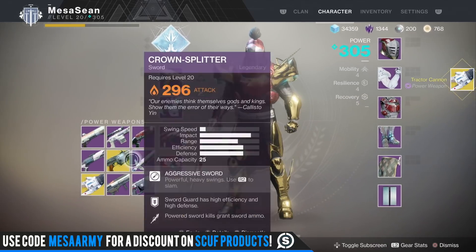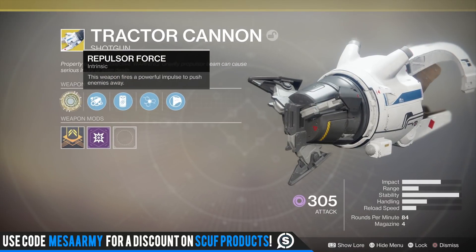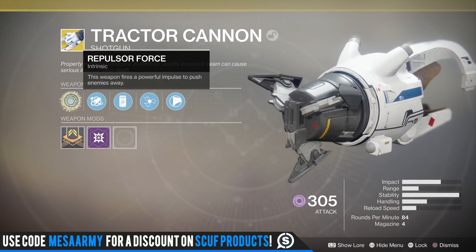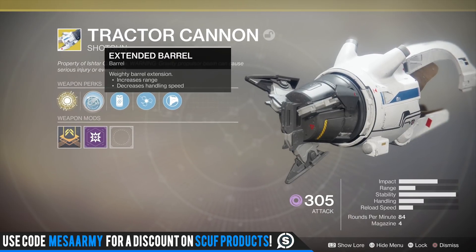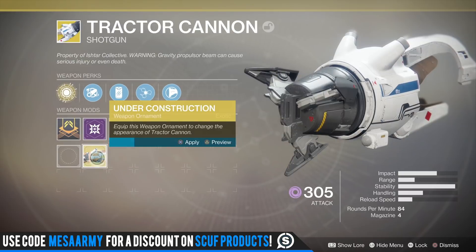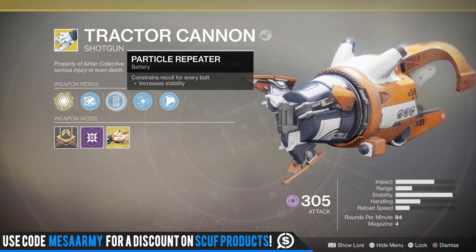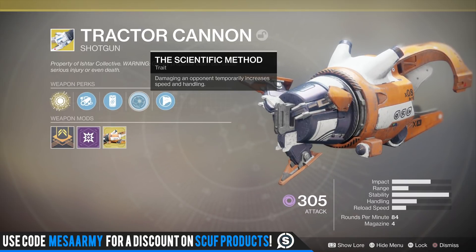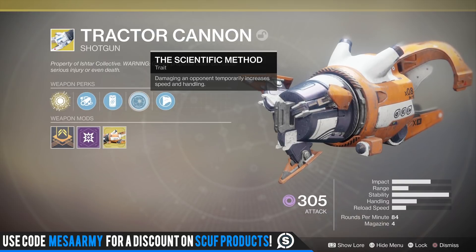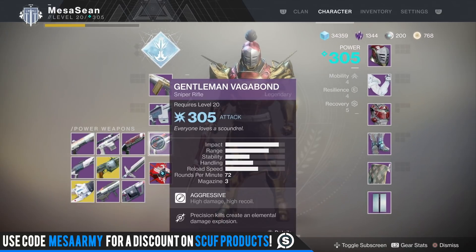I wanna take a look at that thing right now. Tractor Cannon - and it's .305. Now I can finally do a review on this thing. I hear this thing's a lot of fun in PvP. This weapon fires a powerful impulse to push enemies away. This thing looks pretty cool. I'm pretty sure I have the ornament somewhere - I'll check Destiny Item Manager. Yeah, I do have the ornament for it. We're gonna slap that on right now. Apply! This thing looks like a spaceship almost. We have extended barrel, particle repeater - increases stability. The Scientific Method: damaging an opponent temporarily increases speed and handling. And we got composite stock. So not a complete buzzkill - we did get a .305 Tractor Cannon.